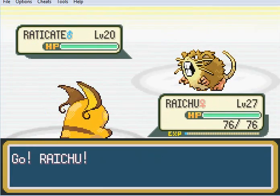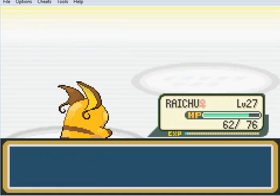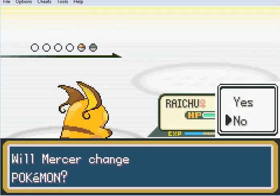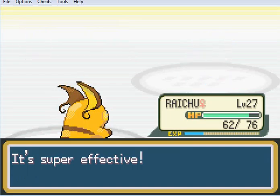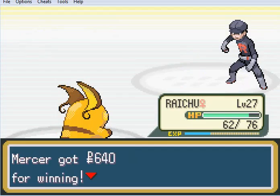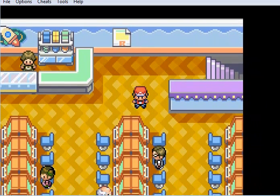Level 20 - that's not too bad. Our Raichu should be able to give him a Thunderbolt. The Zubat - this will be super effective against the Zubat. In fact, we might get away with a Thunder Shock. If you press the switch, that opens up the secret Team Rocket basement, but we don't want to go down there just yet.